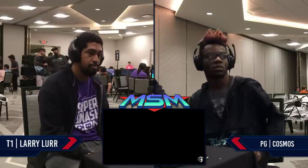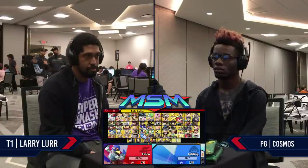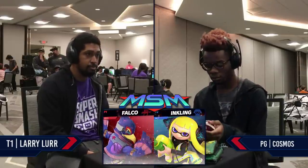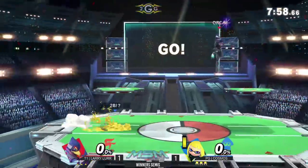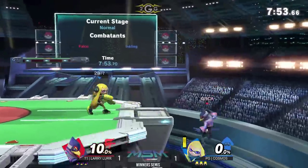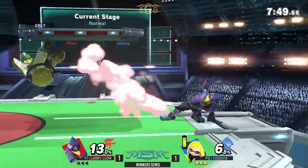So let's give you the counterpick here — we're going to run it back to PS2. That's a good stage for Inkling. It gives them a lot of room to work with, run around, especially in this matchup where Cosmos may back-air into stage, things like that. If you put Falco under PS2, it can be rather difficult for him to recover if he doesn't have a double jump, because of the way the stage is laid out. The platforms are pretty good for Inkling too — they do get some platform combos at low percents.